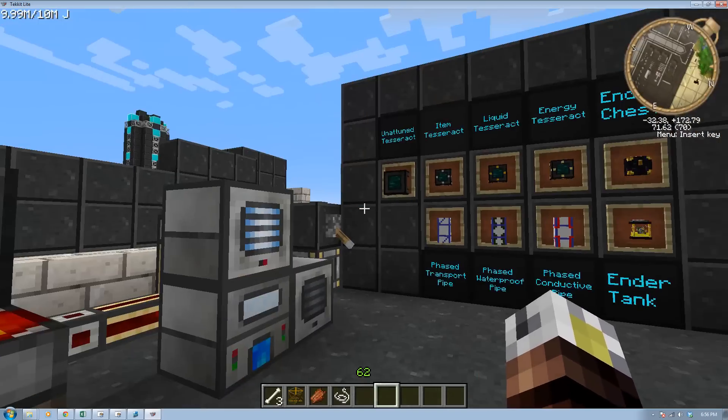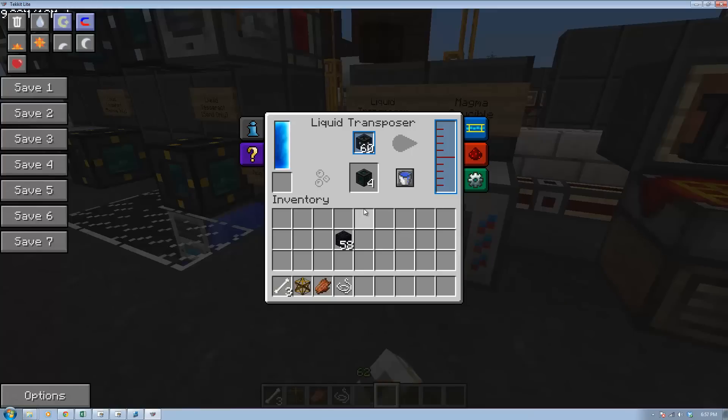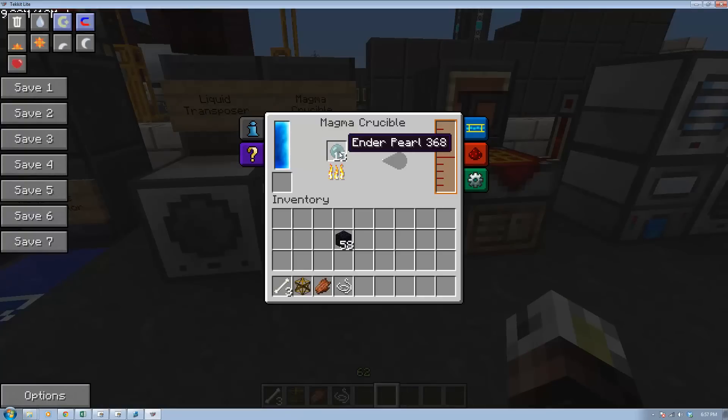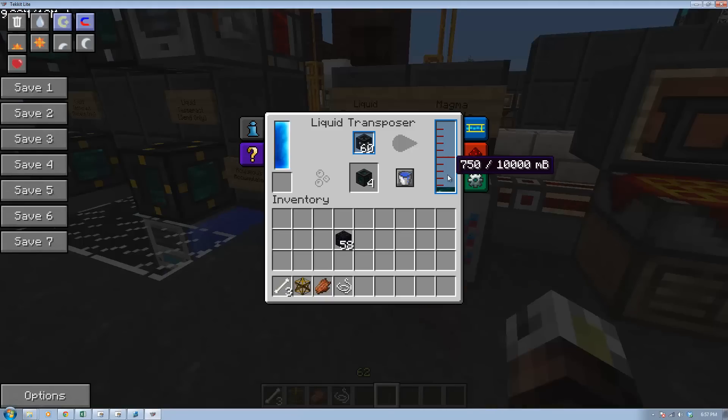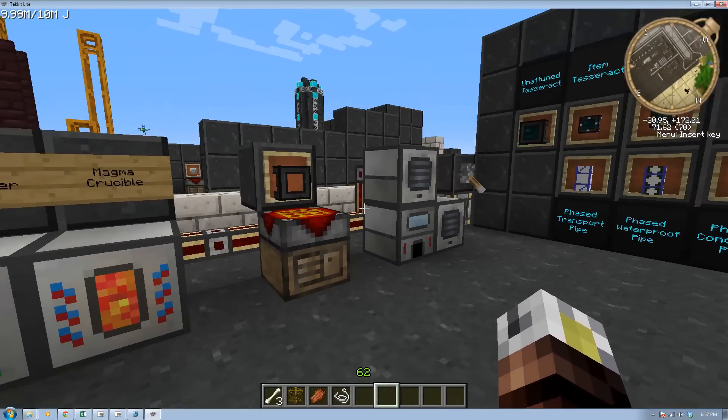Then you slap that Tesseract frame in a liquid transposer and fill it with enderpearls to make enderpearl juice. This enderpearl juice goes into the frame — you need four enderpearls per Tesseract frame. Fill it all up and you get an Unattuned Tesseract.